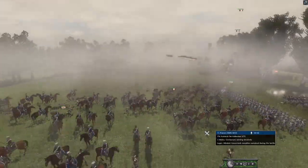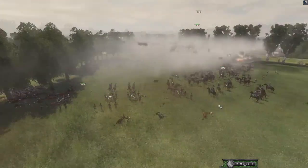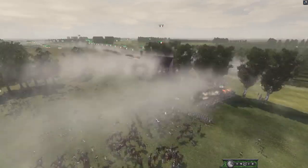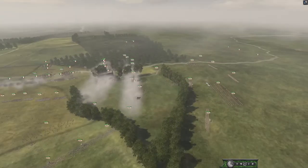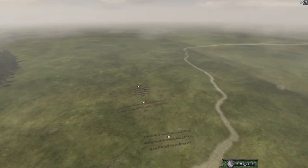France did a Cav charge in the back lines — they almost hit this general. Looks like Spain was able to counterattack. They're going to take care of this French Cav. There is a bunch of French Cavs sitting back here — that's a problem.